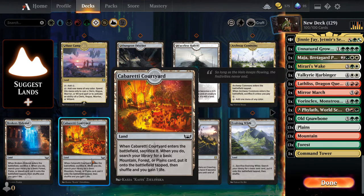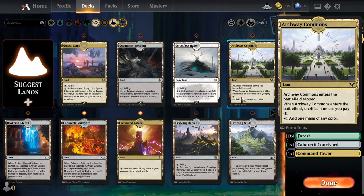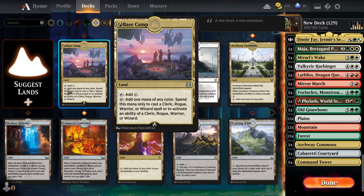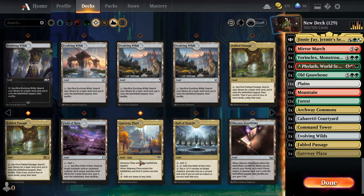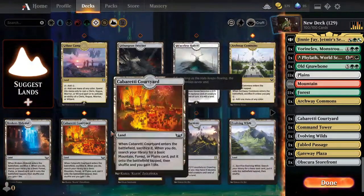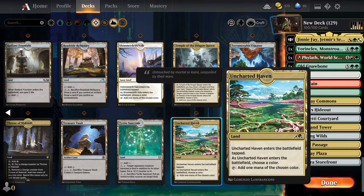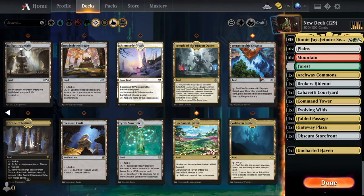Actually the one I should have looked for was the search enchantment card, but given the amount of token cards we got in here, I'm not too worried about it. Now I need to get the land cards — that's going to be the fun part. Gotta go with Command Tower, gotta go with Copperline Gorge, Courtyard. Technically we can't run this because it's not in the color scheme.